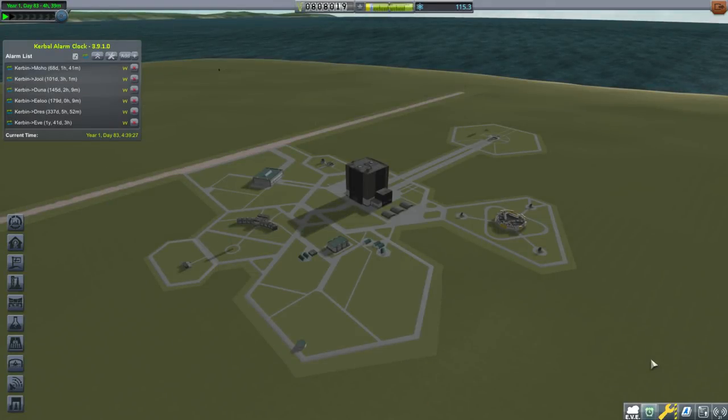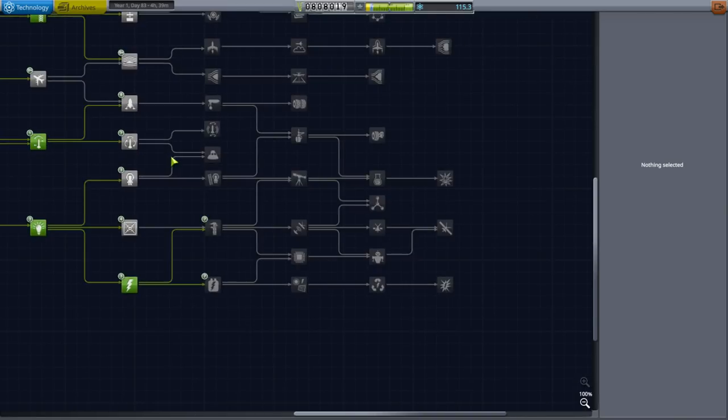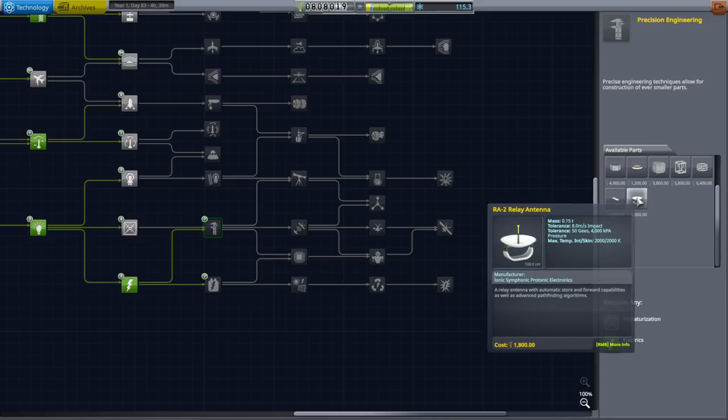Hello everyone and welcome back to my career let's play slash tutorial in Kerbal Space Program 1.4.3. In this episode we need to try and unlock better communications because I want to do interplanetary missions. We've got all the alarms queued up for the different planets we'd like to go to, and in order to get better communications we need to get a higher tier of science. I would like this precision engineering with this Communitron and that relay antenna.